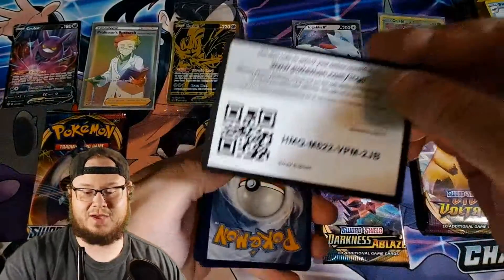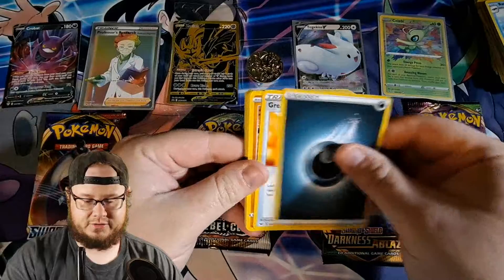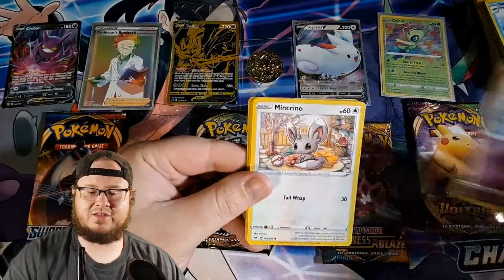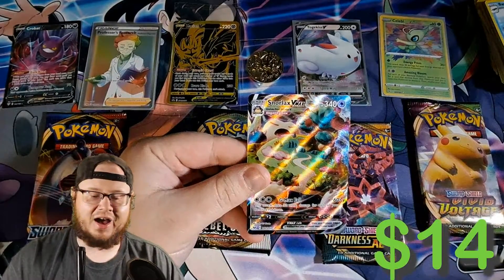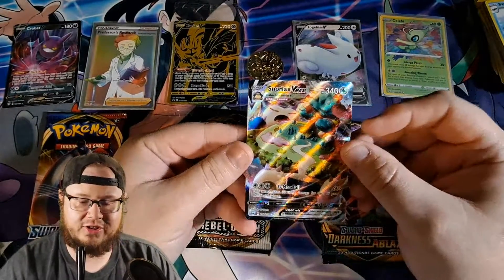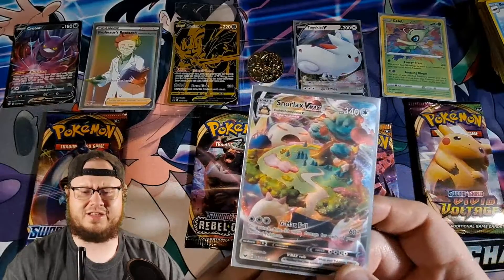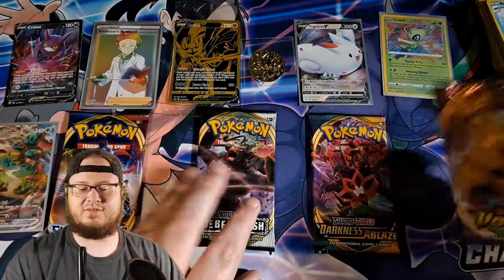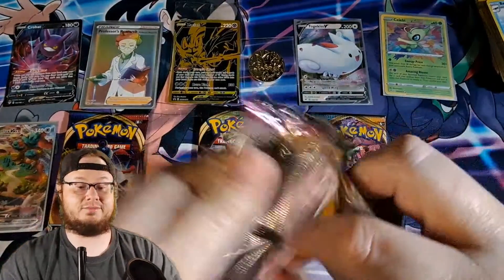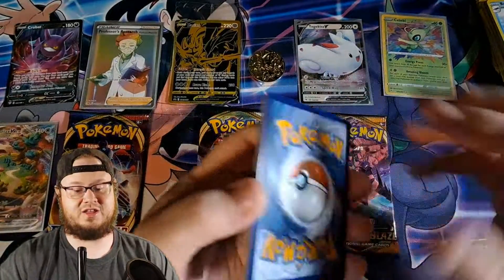Sword and Shield — we've already pulled a really great card so I'm not expecting anything else, but this is Zacian's box so anything is possible. Still energy... nope. Darkness, Poké Ball, Ponyta, Minccino, Crabrawler, Cinccino — reverse holo Yamper. Oh my freaking god — Snorlax VMAX full art! What is up with Sword and Shield?! That actually came out of a Snorlax VMAX pack, which is really cool. Unfortunately I already got it from that GameStop collection we opened a long time ago. Zacian has done thousands times better than Zamazenta, and that's why I like Zacian a lot better.